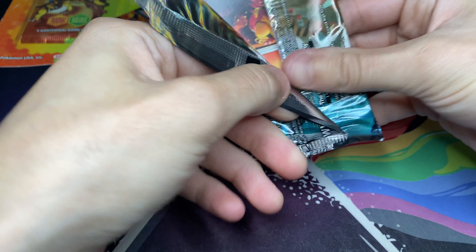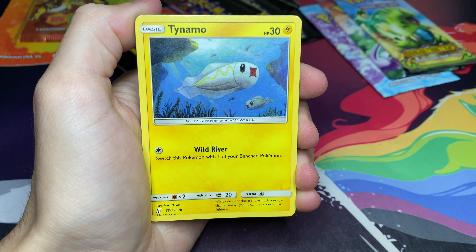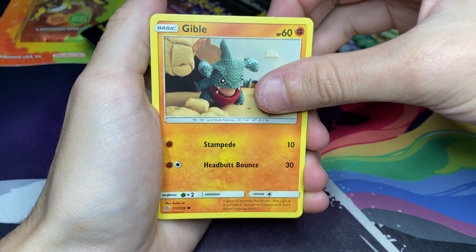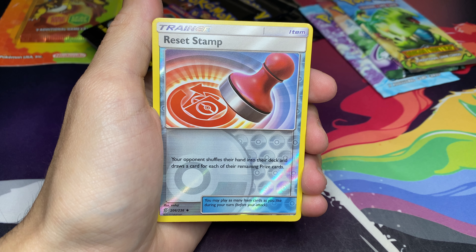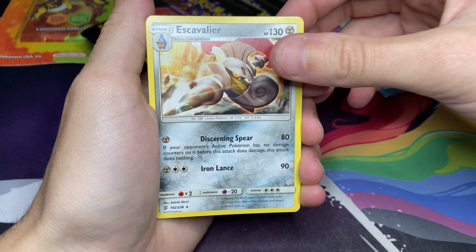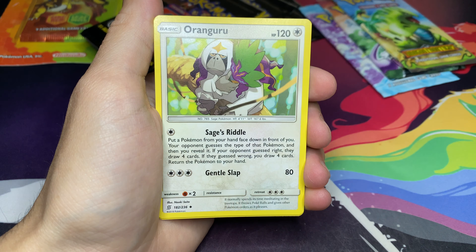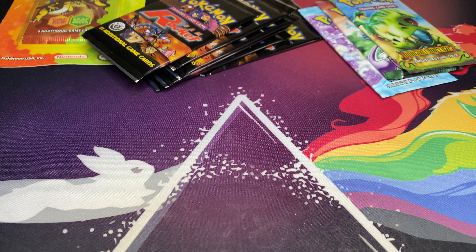Hopefully we can turn that around in this last pack. This pack starts off with a Magmar, Tynemo, Cosmog, Salandit, Gible. For the Reverse we got a Reset Stamp — is this our luck resetting right here after this card? We got an Escaviller, Fairy Energy, the Blade, the Monkey, Lurantis. So that was really bad — let's just be honest, that was terrible.